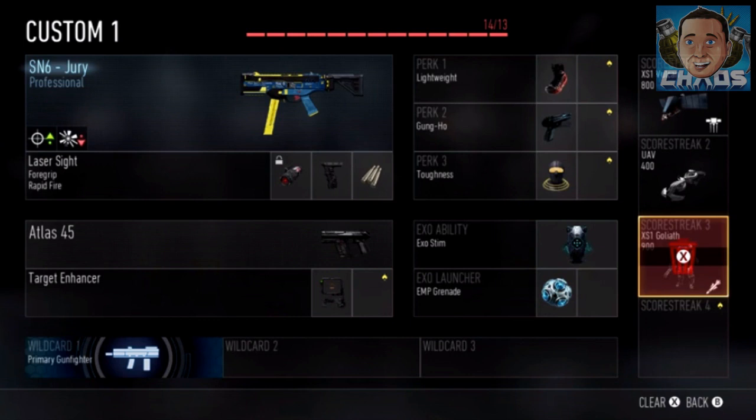If you look at the picture, aside from the laser sight, he has 13 things picked in his create-a-class. Then you go to score streak number three, the Goliath, and he can't have it because it says 14 out of 13. So if you count up all the attachments, he has 13, not counting the laser sight. So it doesn't go against your Pick 13.